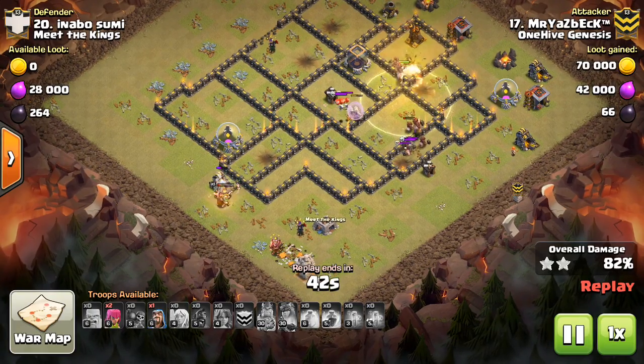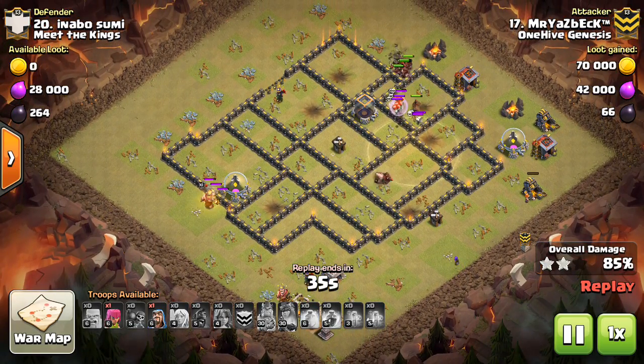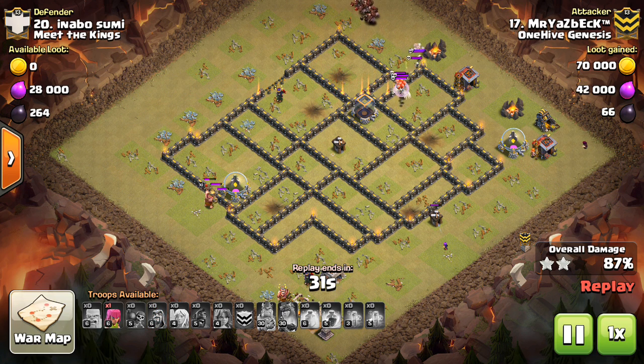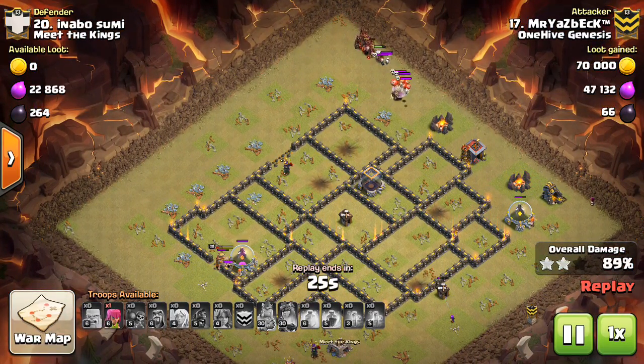Especially in the first layer or two of defenses, you can get those taken out so quickly if you have Valks. It'll allow your bowlers to move on and target stuff over the walls that the Valks otherwise wouldn't be able to target. It's a great benefit — just taking advantage of the natural ability Valks have to run in between buildings and do two or three times the DPS, depending on how many buildings they're in between.